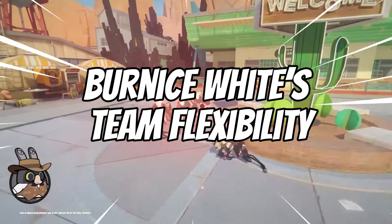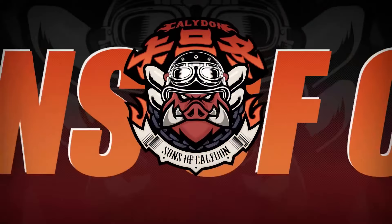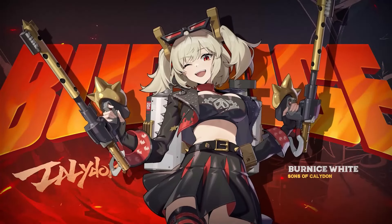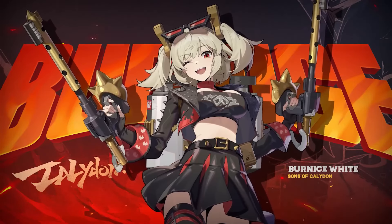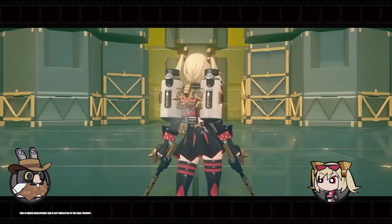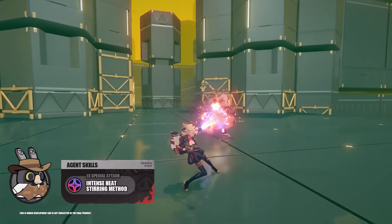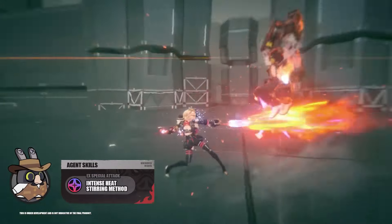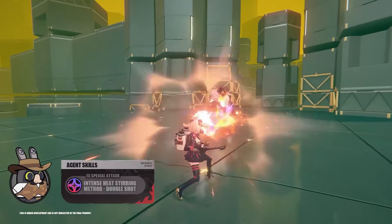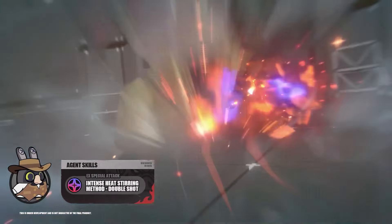While Bernice provides exceptional off-field damage and synergy with anomaly teams, her flexibility is more limited compared to Caesar. Bernice works best in Disorder teams, paired with other anomaly DPS units or those from the same faction. Outside of these setups, she can still be effective due to her off-field damage, but may not fit as seamlessly into non-anomaly teams. As more characters are released, Bernice's team-building options may expand, but she currently shines brightest in anomaly-based compositions.